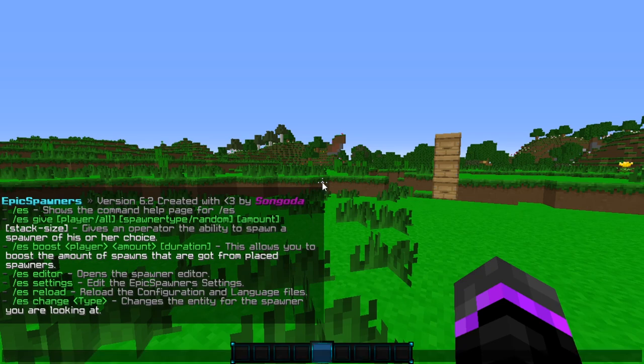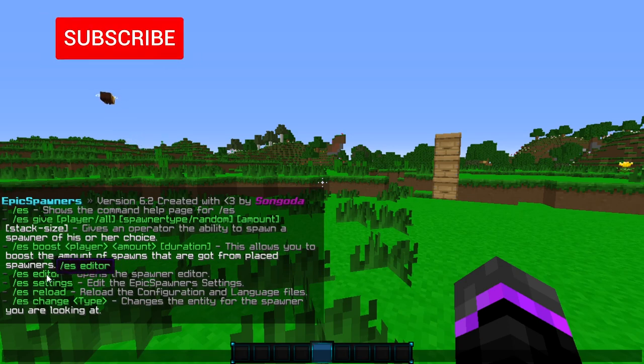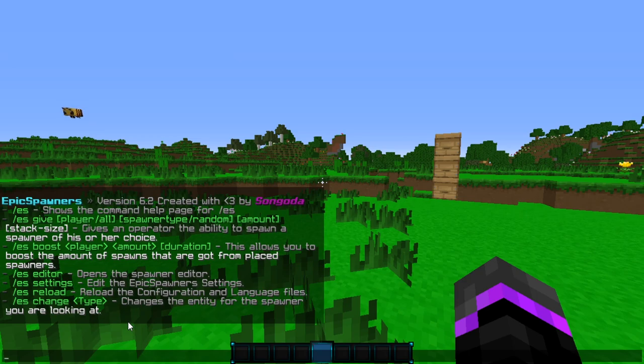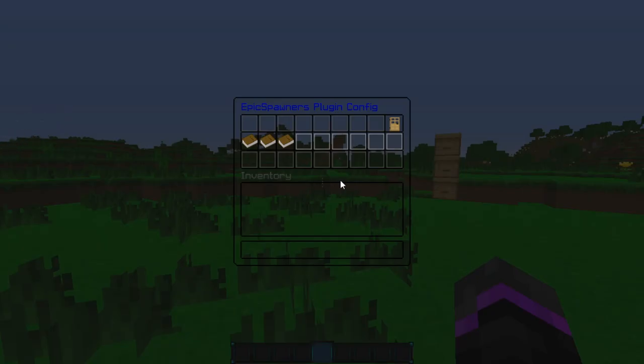The main command is slash ES, and that stands for Epic Spawners. You can give players, boost specific players in the amount, go into editor, settings, reload, and change the spawner that you're looking at. Let's go into the settings first and just see what we can change, because there's a ton of features. I'm not going to go over every single thing, but there is a lot you can do.